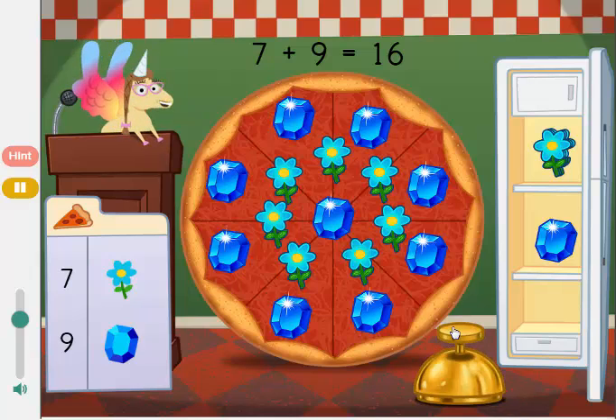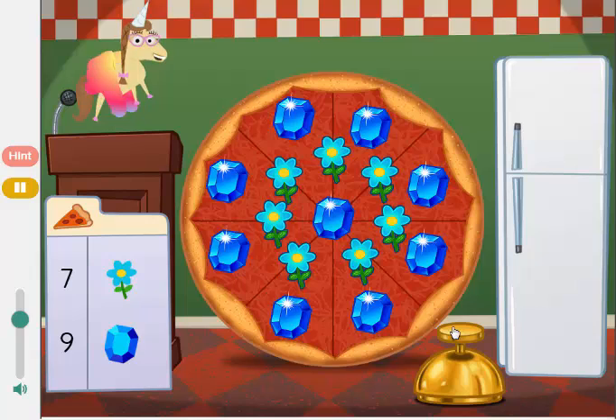Seven flowers plus nine jewels equals sixteen toppings. Delicioso! Mmm, that's one pretty pizza.